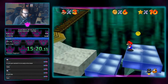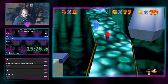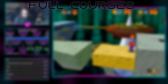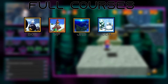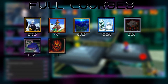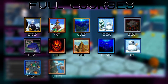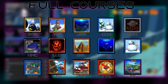These 24 courses are broken down into three main styles: full courses, Bowser courses, and mini-zones. The full courses, which have six main stars and a 100-coin star, are as follows: Bob-omb Battlefield, Whomp's Fortress, Jolly Roger Bay, Cool Cool Mountain, Big Boo's Haunt, Hazy Maze Cave, Lethal Lava Land, Shifting Sand Land, Dire Dire Docks, Snowman's Land, Wet-Dry World, Tall Tall Mountain, Tiny-Huge Island, Tick Tock Clock, and Rainbow Ride.